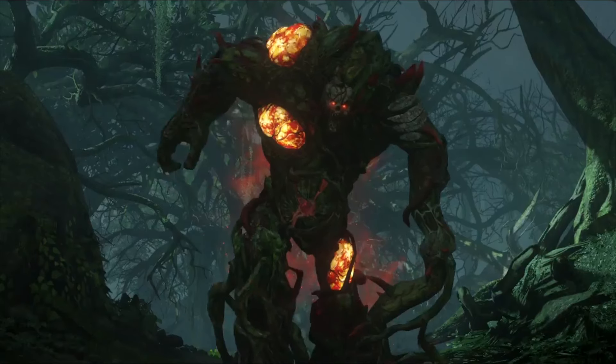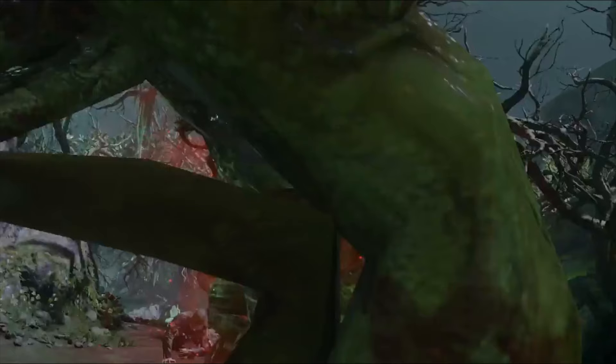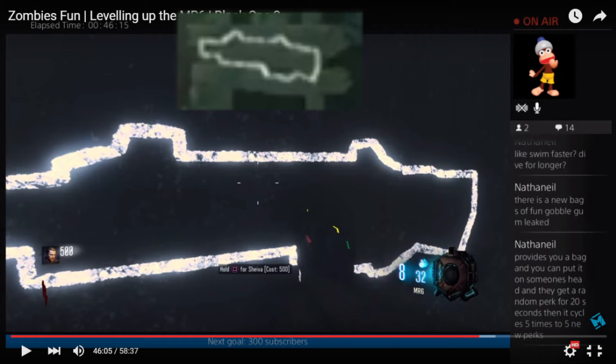I'll also say that I cannot confirm that this is definitely the quick revive machine as it could just be lighting on some rocks, but I'm just going to say that it is, because in every starting room that we've had so far, we get the Shiva and the RK5 as the weapons, hence the Shiva behind the thrasher, and we've also had the quick revive with the exception of the giant. Although saying it could just be lighting on a rock, it's odd because just looking at it, you can tell that it looks a little out of place for the setting of an overgrown jungle on an island.